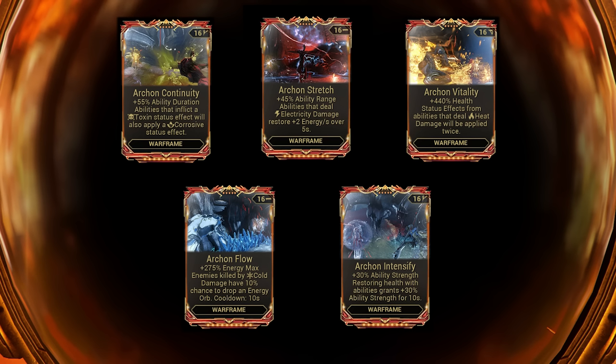Next we have Archon Flow, which will pretty much be Prime Flow — 275 energy max. Enemies killed by cold damage have a 10% chance to drop an energy orb, with a 10-second cooldown. I don't consider this one as good as the others, but it's still not terrible.